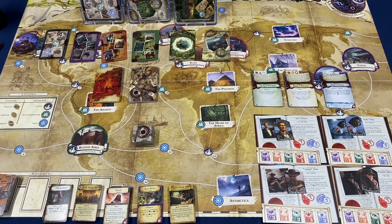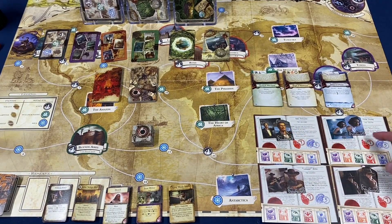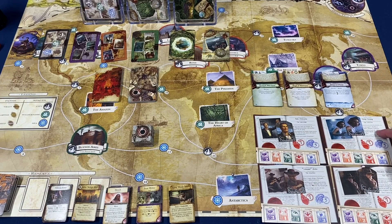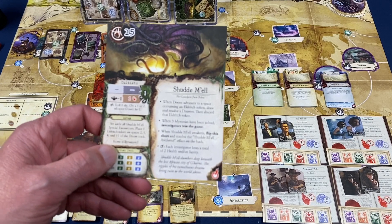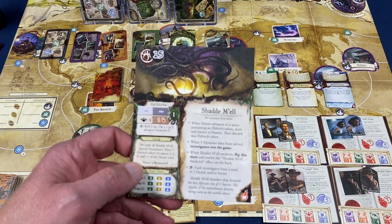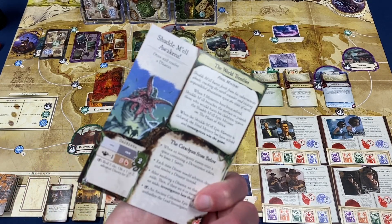You're also going to get four new investigators and their corresponding tokens: Bob Jenkins the salesman, Rita Young the athlete, Roland Banks the Fed, and Ashcan Pete the drifter. The ancient one in this expansion is Shud Mel — I'm probably butchering the pronunciation — but you can see he kind of looks like a big space octopus.